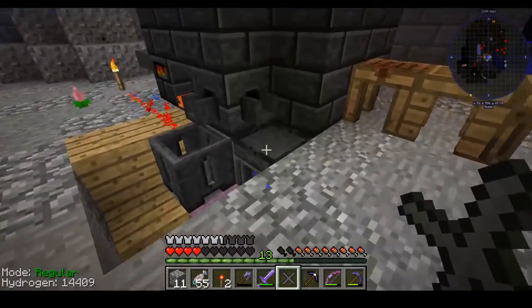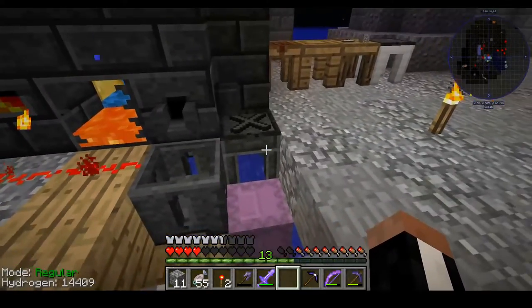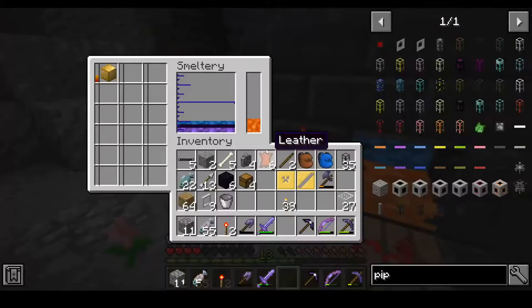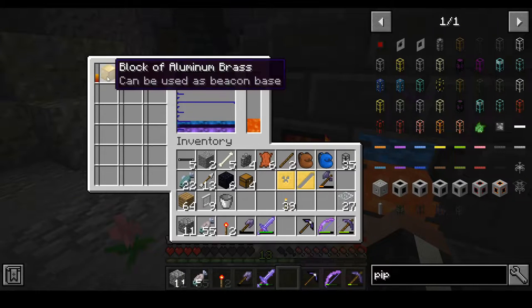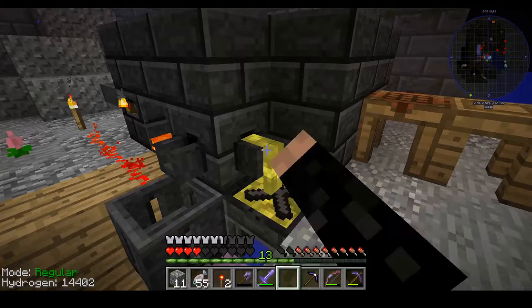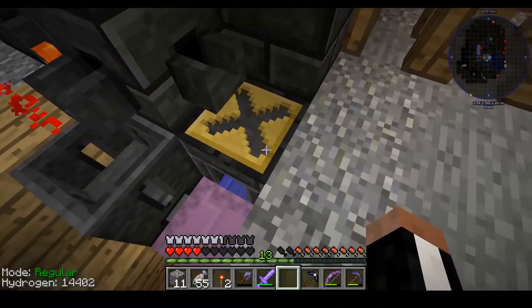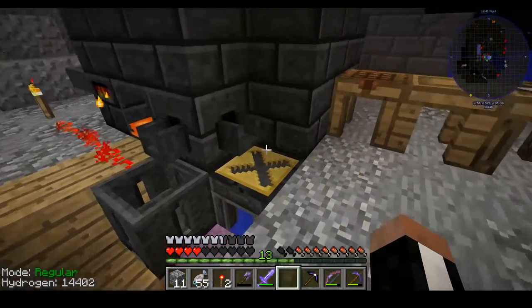To make a cast for a binding, what we need to do is place the binding in our table here, then wait for our aluminum brass to be smelted down, and then pour it onto our stuff. And as you can see we have a new binding cast.